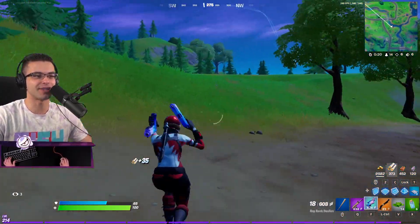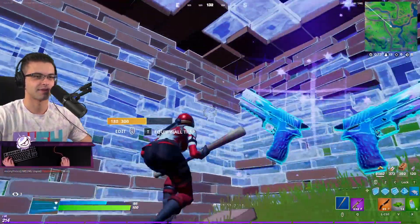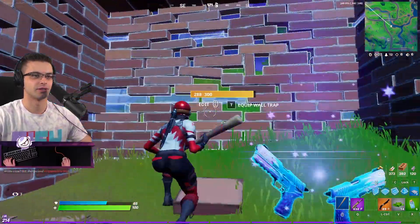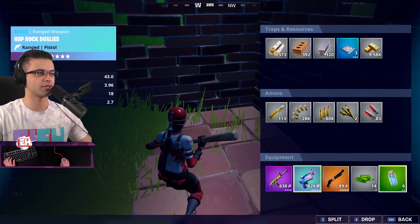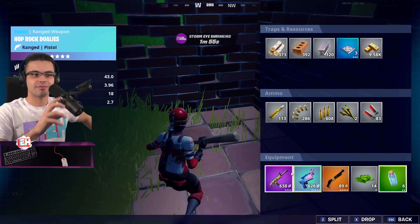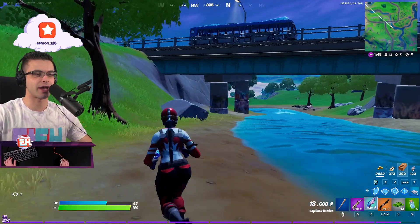So the thing about these dualies - let's get a close-up of the dualies just so you guys can see. They literally just look like dualies, exactly like the old ones if you guys remember. I mean, they're called hop rock dualies. The damage on them - we already saw that. So I think the interesting thing about it is it's like an instant way to disengage from high ground.